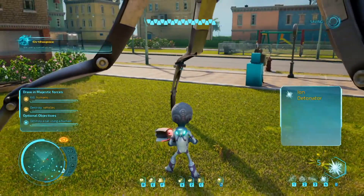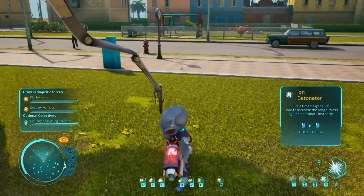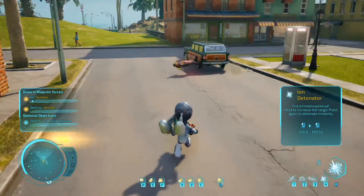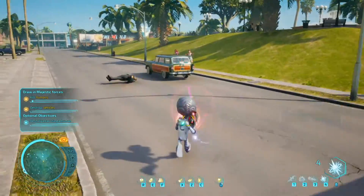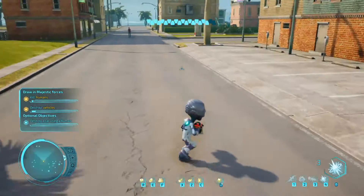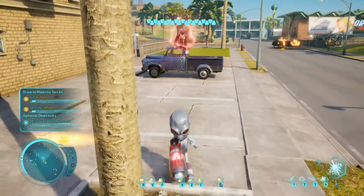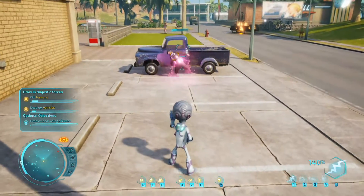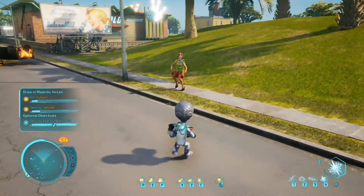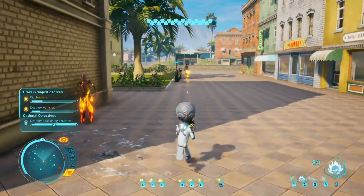There's another weapon — oh, the scroll wheel switches weapons. I'm just used to pressing the number keys. Optional objective: destroy a car using a human. I pick up a human and throw them at a car — that's working! I'll just keep doing this. Then destroy vehicles and kill humans — maybe with the new weapon. That new weapon is freaking awesome, though this one is still a lot easier to use.